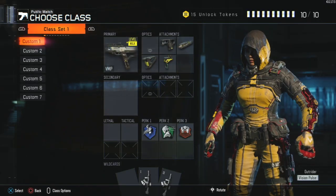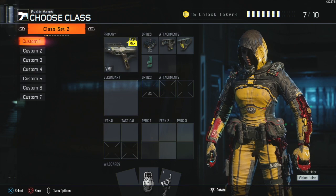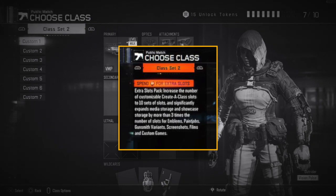you go to create a class and hit R1. On my screen it just says class set 2, but on your screen it will say class set 2 and it will say spend COD points for extra slots.